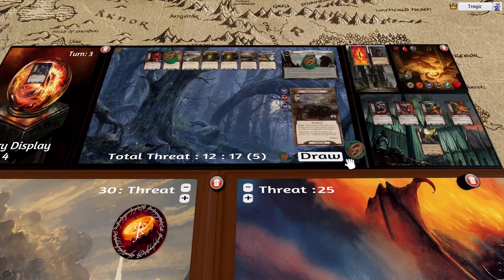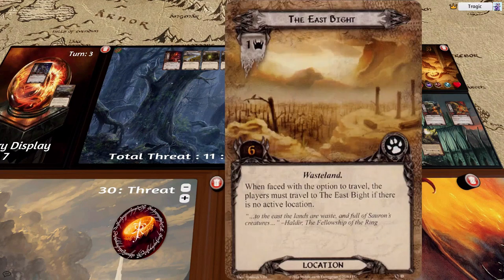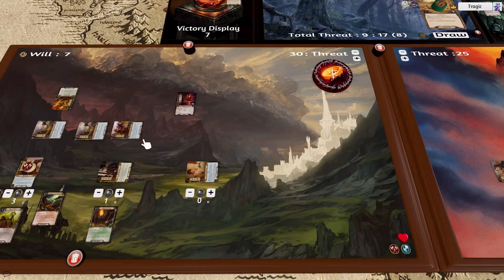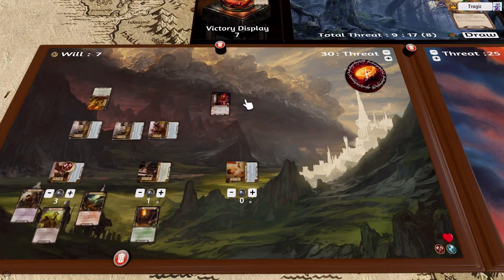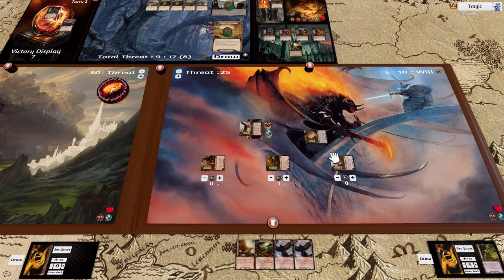I will automatically take off one of those progress tokens because this guy's about to attack. Gladden Fields is finished and we are forced to travel to the Eastern Blight again. This guy comes down and attacks us and I'm going to block with this bloke — nothing, he gets one wound. Okay, this guy is discarded this time because he played it naturally.